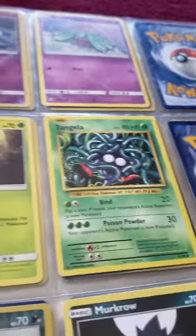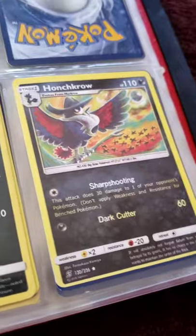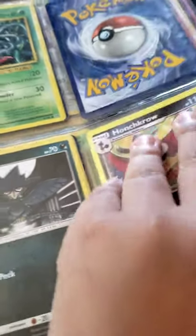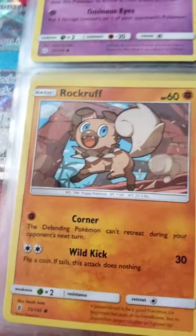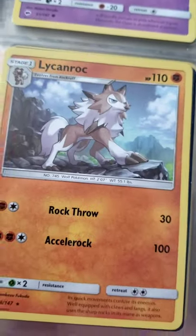Do they even have Tangrowth in the cards? Let me know in the comments. I have a Murkrow and two Morgrem. I have Golisopod — I'm gonna talk about this one later. What's it called — two Jangmo-o, no Hakamo-o, and two Gumshoos. I don't have Yungoos — the default form — I looked it up and I can't find it.